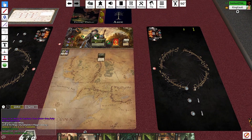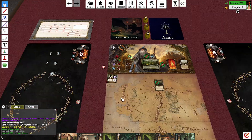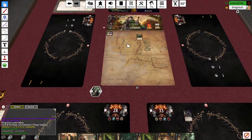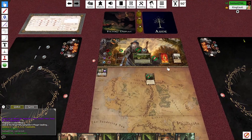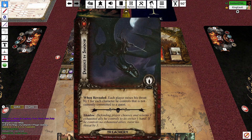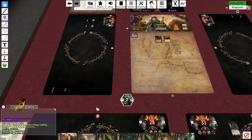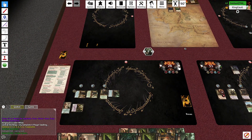I'm going to quest with Eowyn and the Northern Tracker — the Northern Tracker lets me place one progress on each location in the staging area. I want the small one. I need three purple resources this turn. Some bad news: each player raises their threat by one for each character not committed to the quest — so I go up by two.